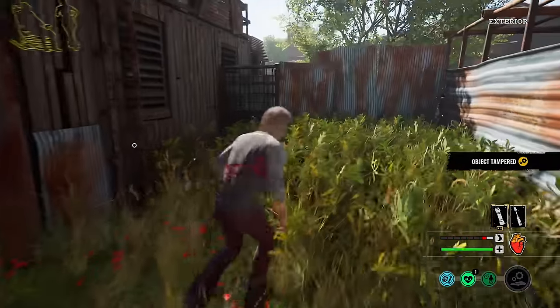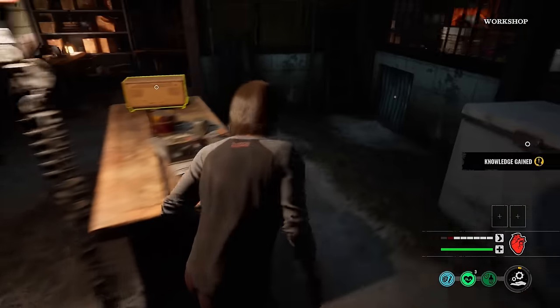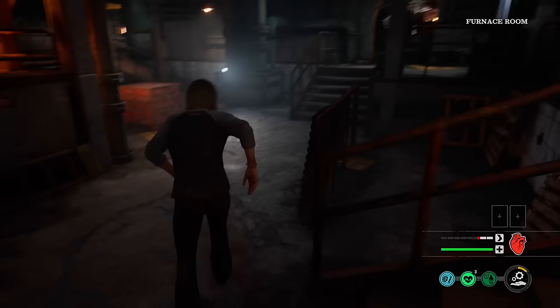With his level 3 ability, Instant Study, you can just run up to it, activate, bang, done. It gives the other family members barely any time to react if you're quick enough. And another really important reason is you're going to be spending less time in the basement actually trying to get knowledge points. You'd normally have to sit there and study for ages. You turn into a one-tap man where you can just run about, tap anything that gives you knowledge points, and you're going to be saving a lot of time.